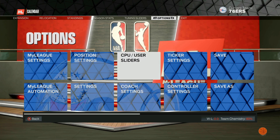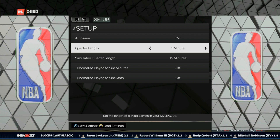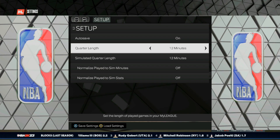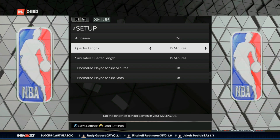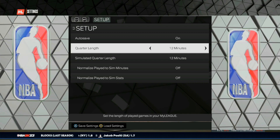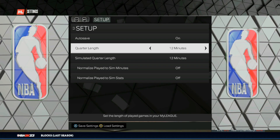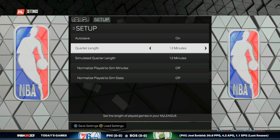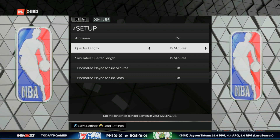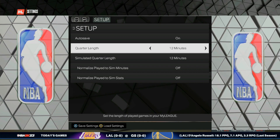Now, as you've set your CPU user sliders, go over to MyLeague settings. First, you want to set the quarter length to 12 minutes, because this gives you the most VC — for 12 minutes, I believe it gives you 1300 VC if you win, and 1200 if you lose. You can do each time limit every 15 minutes, meaning after you do the first game and get that VC, you want to set it down to 11 minutes and repeat. Like I said, sometimes this glitch is kind of inconsistent in general.